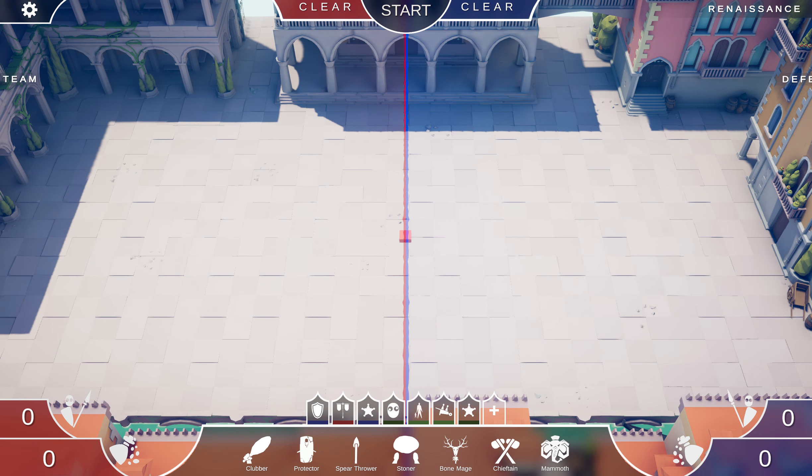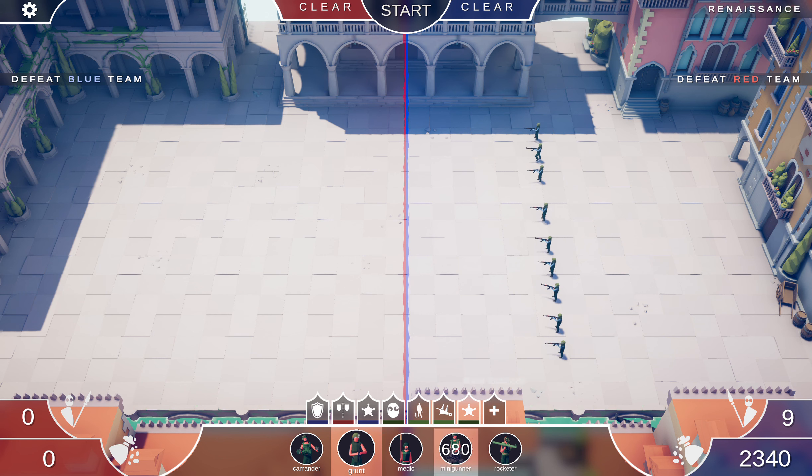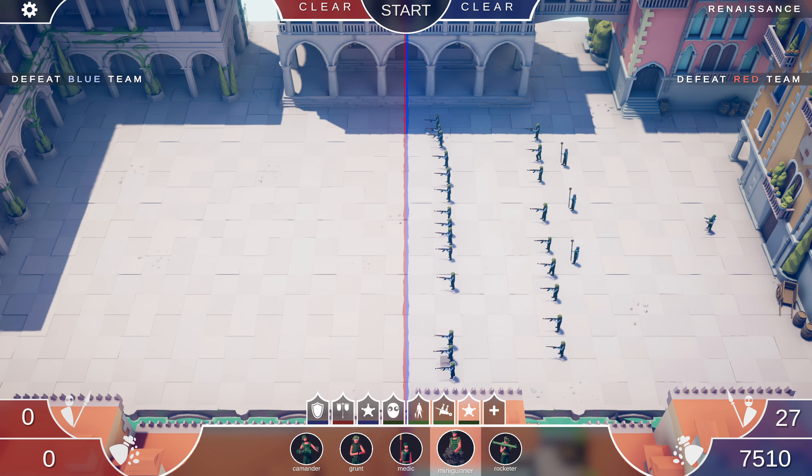Renaissance — it's a fun map! Alright, setting up my army: grunts lined up, three medics, a commander, some more grunts, a mini gunner, a rocketeer, and another medic. Let's see what we want to use here.